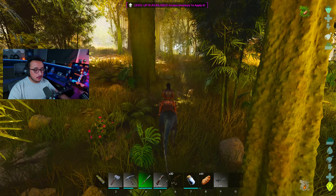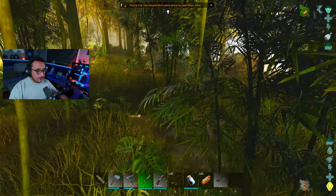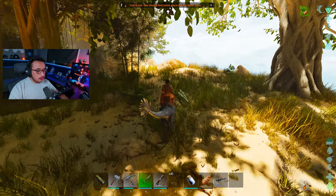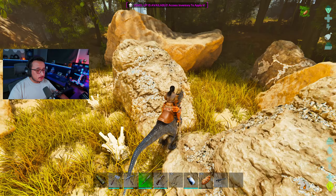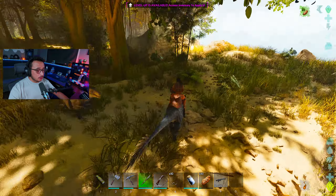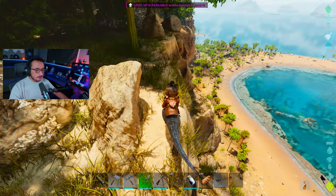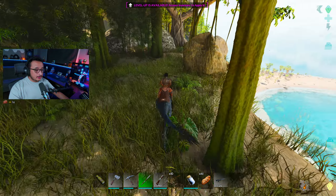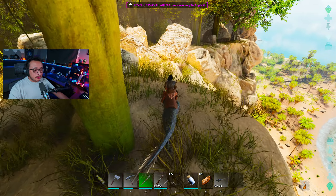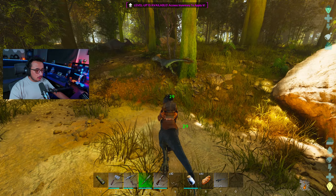Oh, I can't kill it with this raptor — that thing has 2000 health. Oh gosh. Wait, is an alpha raptor faster than a normal raptor? Hopefully it puts it... wait, yeah — let's get out of there! Oh my gosh, there are so many raptors! What did I even do? I could jump off but what does that do? They're so distracted by everything else around me — I don't have too much weight on me.